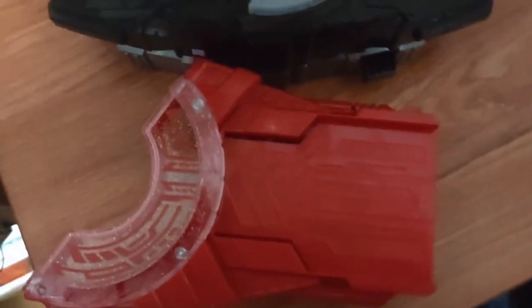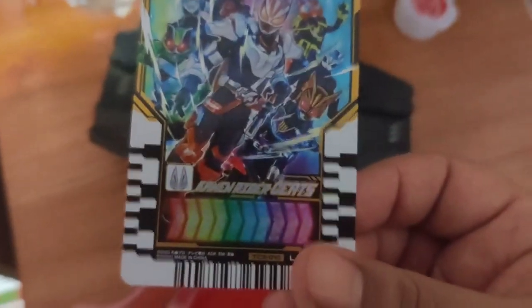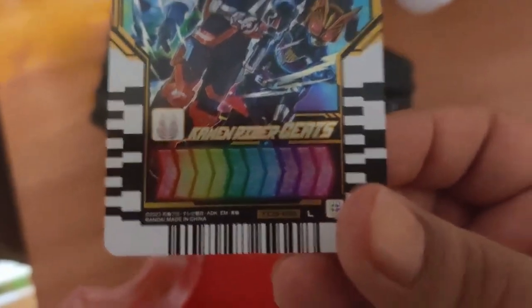We have the Oneness Raise Buckle, right here, and we have the Geats Gotthard card that comes with it. Let's take a look at that. It's a legendary card, as you can see, and it matches the Rare Gotthard card, which we don't have.